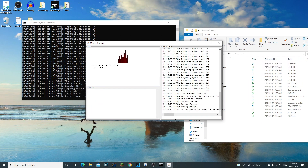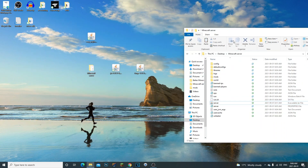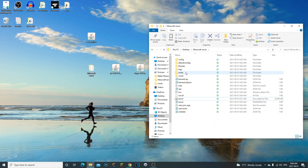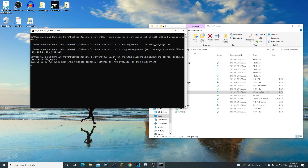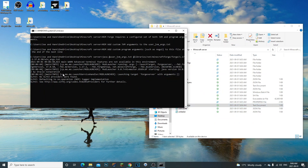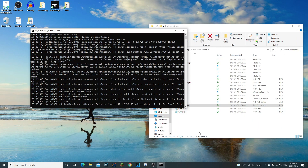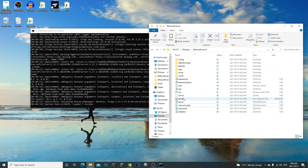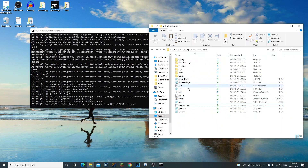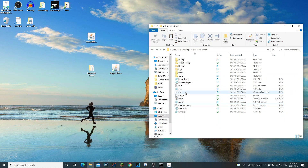Now it gives us our Forge server. Type 'stop', then open the mods folder and drag in your JEI mod. Run the server again and you'll see it reads the args file and automatically knows that Forge is installed — look at that, it's launching up Forge. This is so much easier than before. All you have to do is click Run and your Forge server will run.